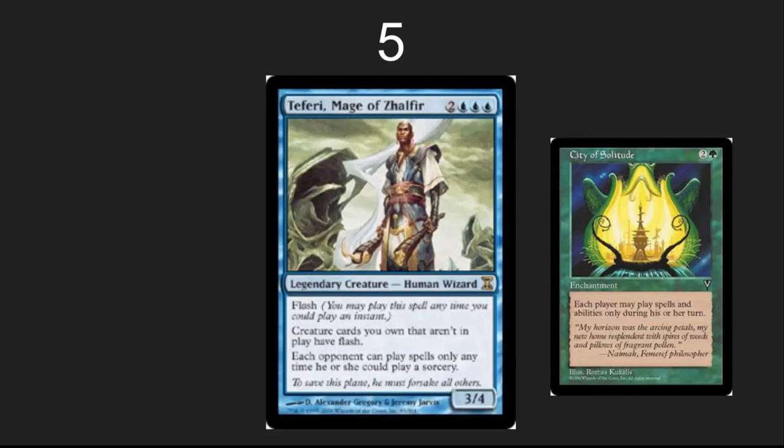In the number 5 spot: Teferi. Who needs to cast instants? You should only be able to play spells when you can play sorceries. City of Solitude is a solid way to do the same thing in green.